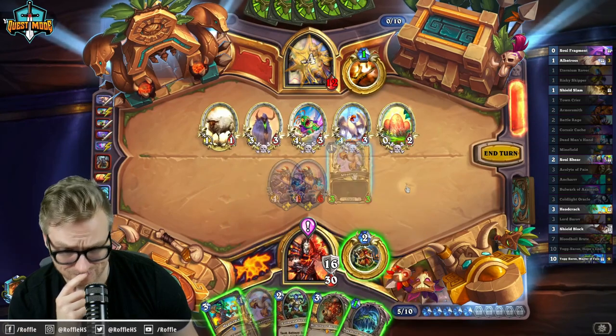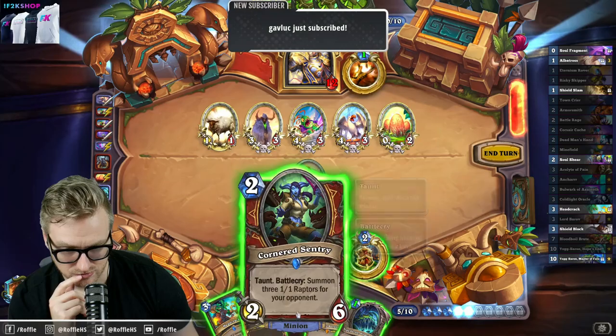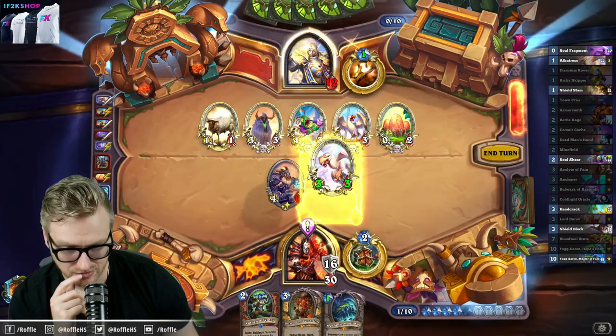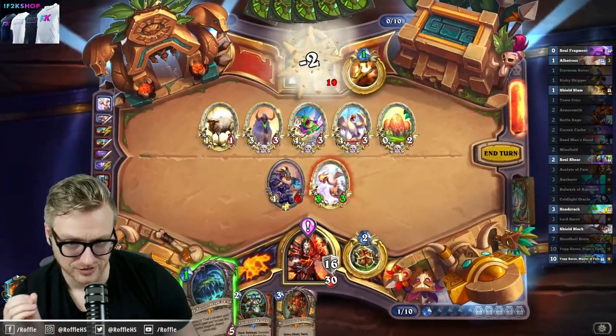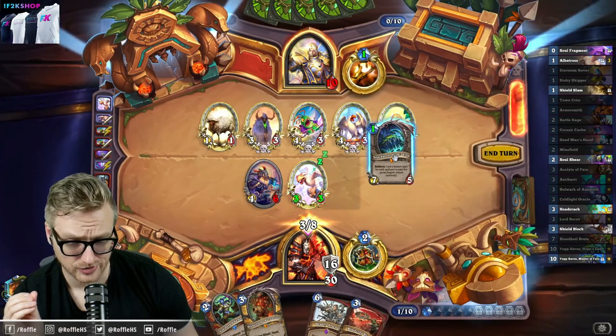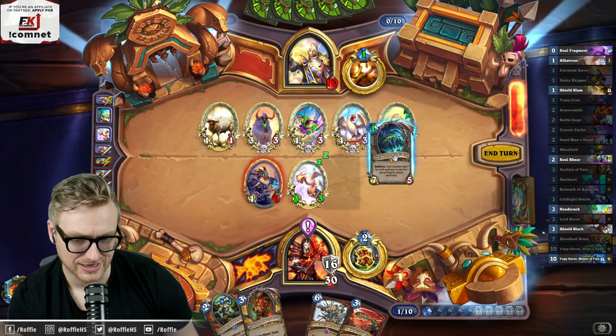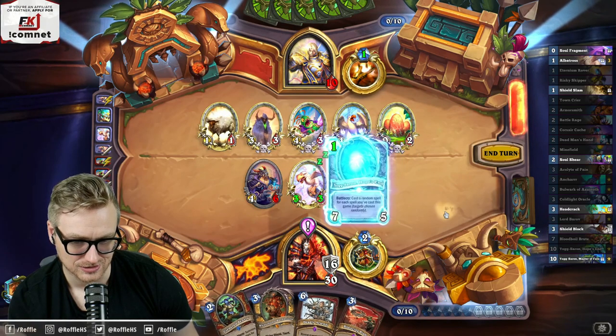Yogg Head Crack? No. We need an additional spell. Two... yeah. Let's go here, here. And then at the very least, I can rely on the Head Crack being back in hand. Gavlug, thank you for the six months. This is the only way I could lose the game, so let's do it.